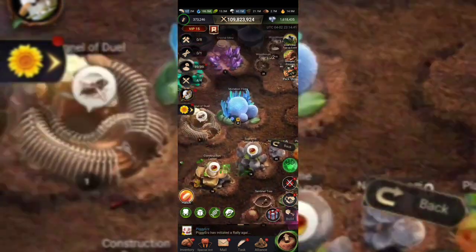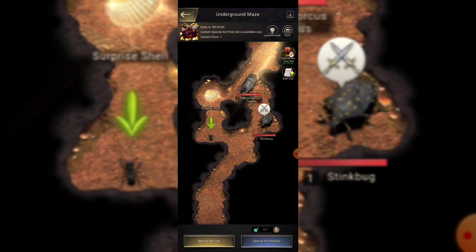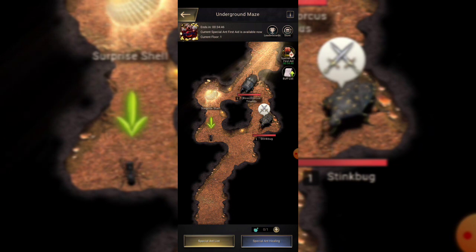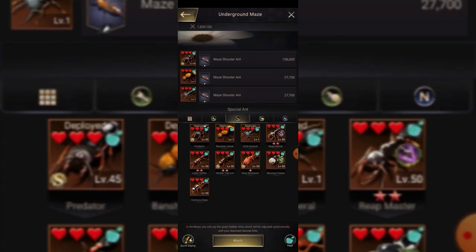There are a couple of different ways and tactics for doing the underground maze. First would be the absolute free-to-play way, where you're not buying the healing potions each week. The very first thing you always want to do is choose the shortest path through — and that's for shooters. The ants that I don't have skilled up, like they're level one or level 50 with no skills open, I will go ahead and use those first to get through the easier levels.